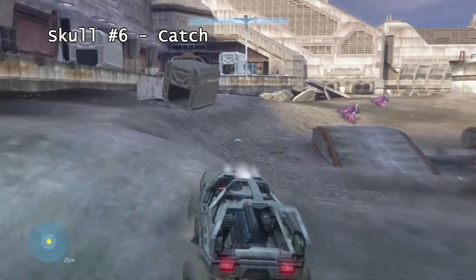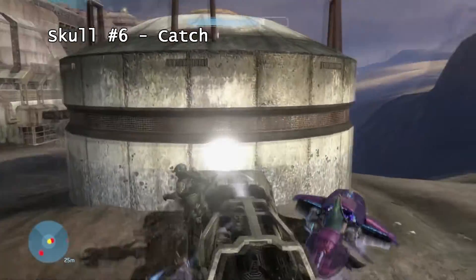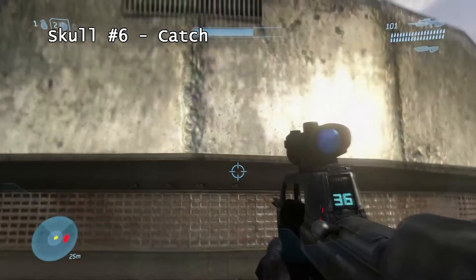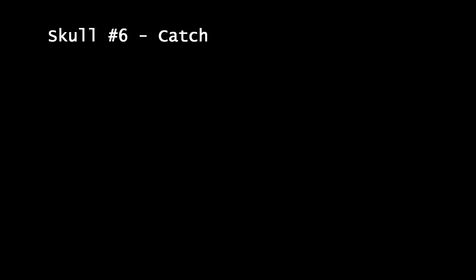I first tried to go this way and maybe a ghost hit it or something. Pretty much you just want to use the Warthog and crouch jump up, and as you can see, it's not there.